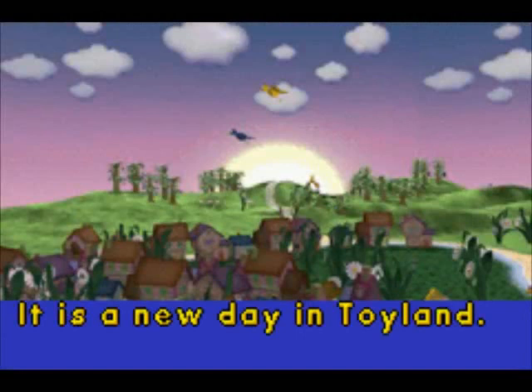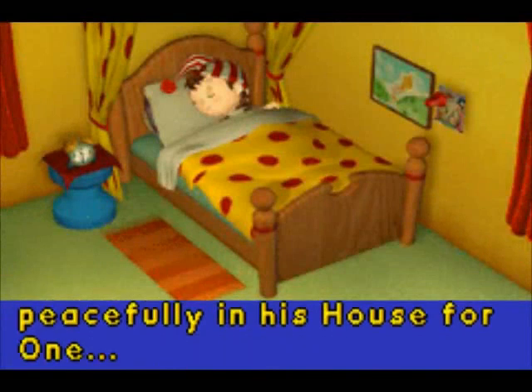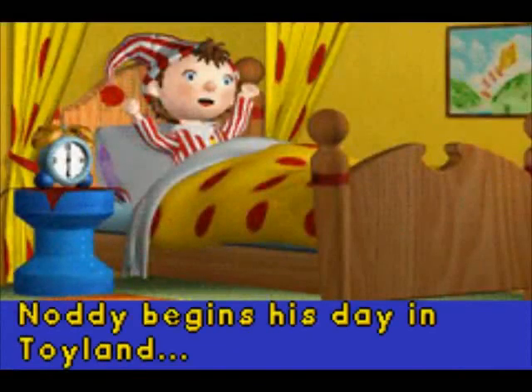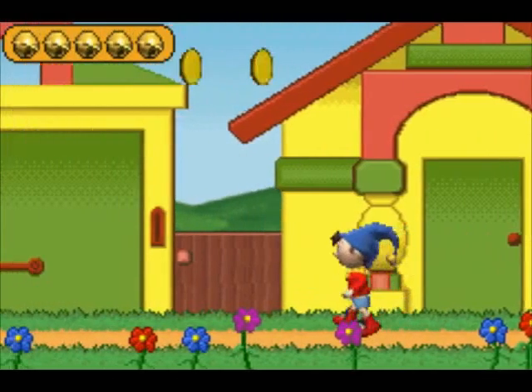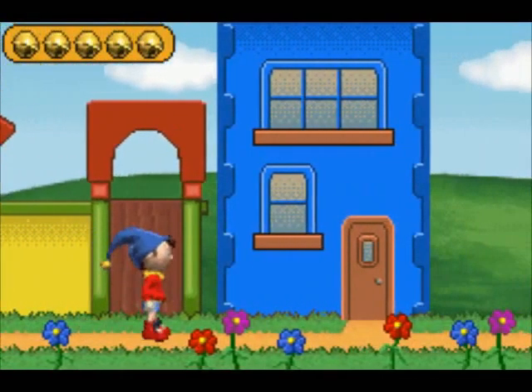It's a new day in Toyland. Naughty is sleeping peacefully in his house — capitalized — for one. Oh, house for one. Okay, now that makes sense. That took me a long time to register what that was supposed to mean. Also, it's all the scenes we've already seen in the scrapbook. He was outside to find his car, because this looks like a person who would own a car and be old enough to drive it.